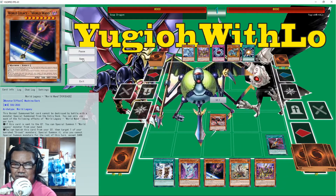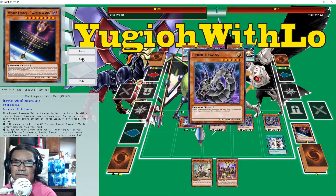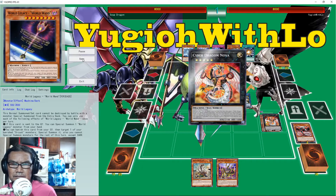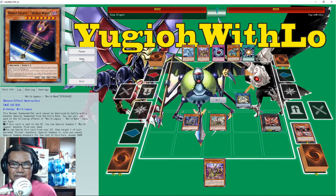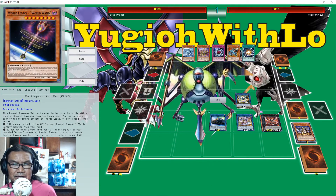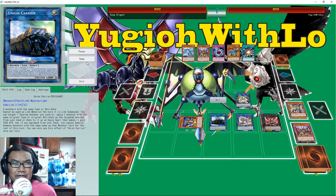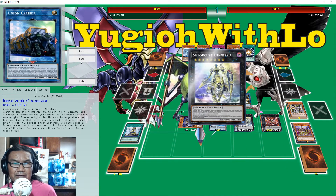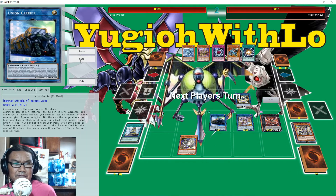Must be nice to have Machine Duplication. He's got Nova, Cyber Dragon Infinity, Dumpster Orcust, Nightmare, Nightmare, Skeleton, Nightmare, Carrier, Babel, and the Gishki. Wow.